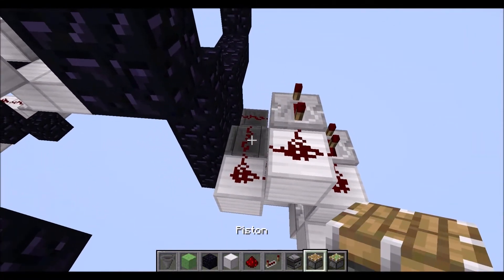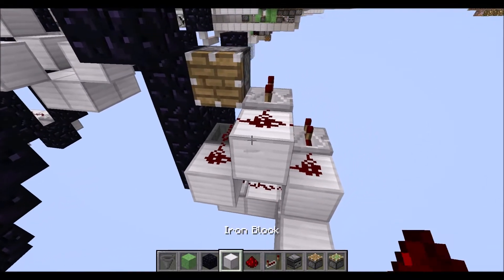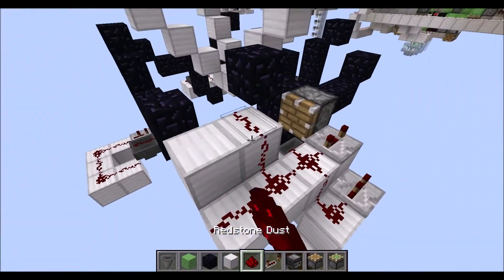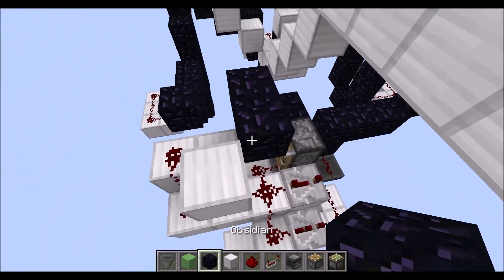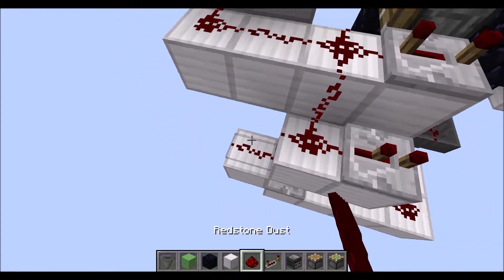On top of this redstone wire, we need a normal piston in this direction. Following that, place down 2 blocks in there, then another 2 blocks here. Redstone dust on top of all of them, and a block here to cut off that wire. Following that, an obsidian block right in front of that wire. Then don't forget the redstone wire down here.